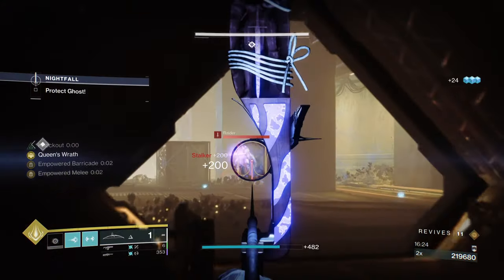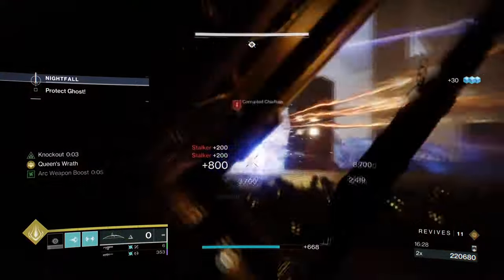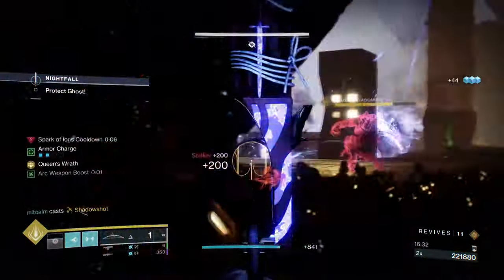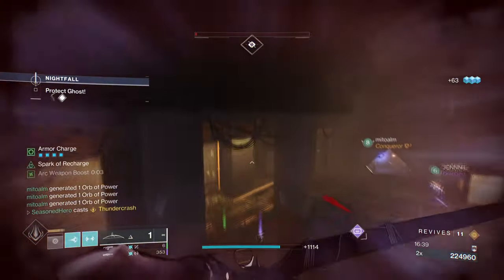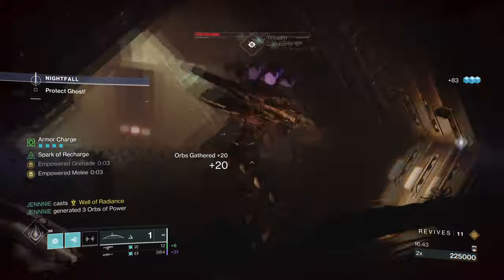To maximize our abilities' effect, it will be important to get as many arc traces as possible in game. Using Pulse Grenades, Spark of Ions and Spark of Shock are two fragments that will increase your likelihood of getting more arc traces while we play. Combining this with Spark of Recharge allows us to get even more ability energy back when critically wounded, which for the build is a big must.